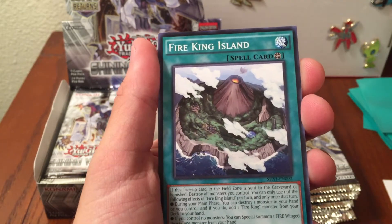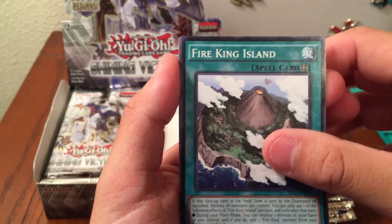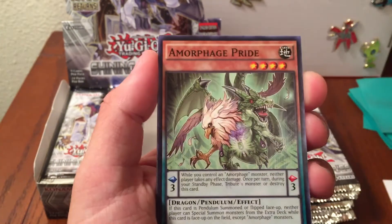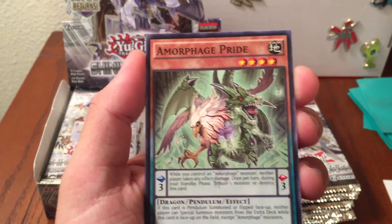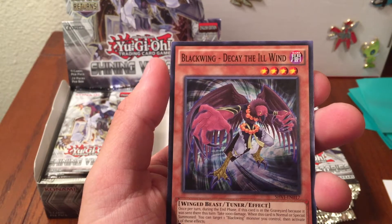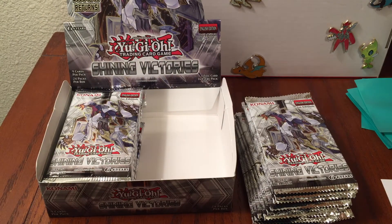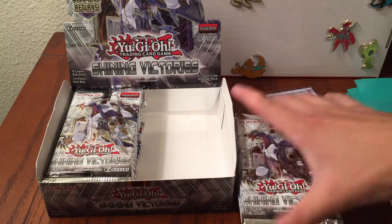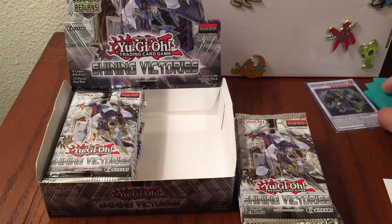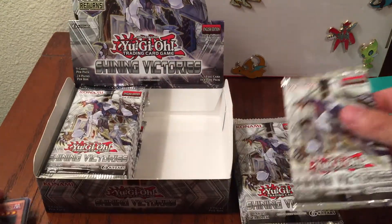And our super is Assault Blackwing - Chidori the Ring Sprinkler. Black Wings would be fun too. I don't know, there's a lot of decks I want to try - I haven't been playing the meta for a long long time so I have to do some research before I build. Fire King Island, Amforage Pride. I'm probably pronouncing them all wrong, but Black Wing Decay the Ill Wind - so we got Black Wing support, which is awesome.